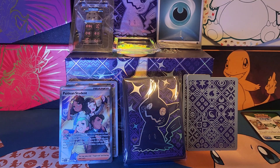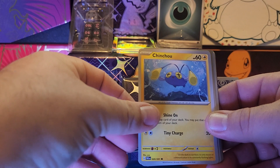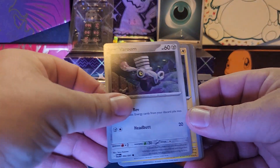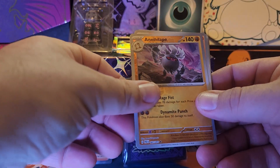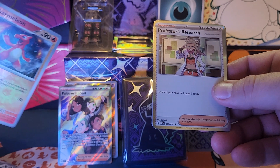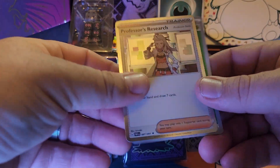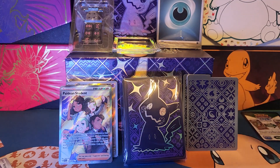Pack number two. Let's see if we can keep it going — that's a good start. We got a Grievard, Fampi, Ginchu, Varun, Lantern, Oinkaloni, Clive. First reverse is Annihilate, second reverse is Charmeleon, and a Professor's Research. These are rare — not too shabby. Professor's Research is a very good card when you actually play the game. There's all sorts of versions of it from across the generations.